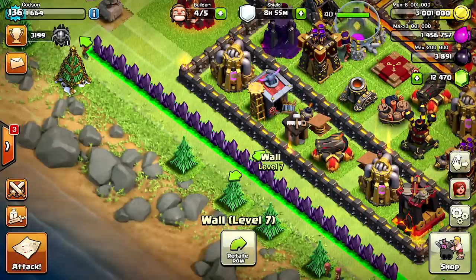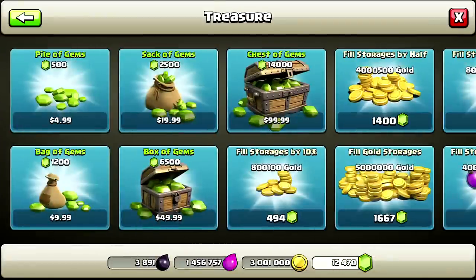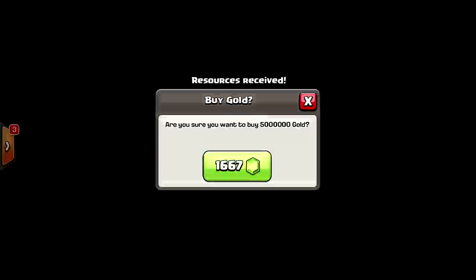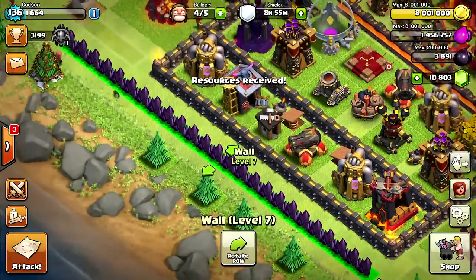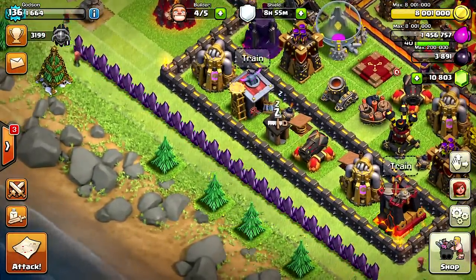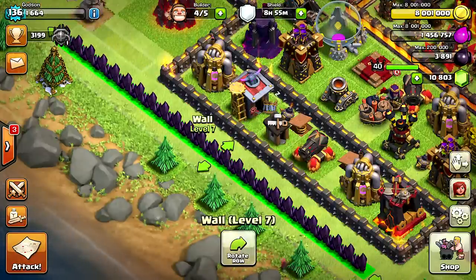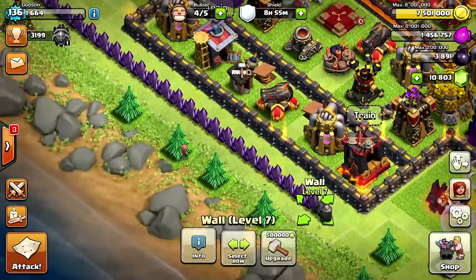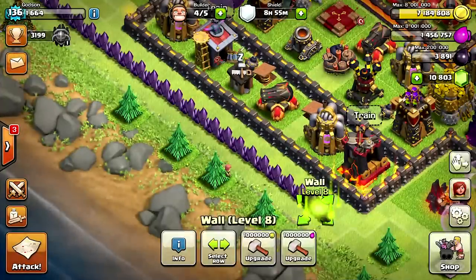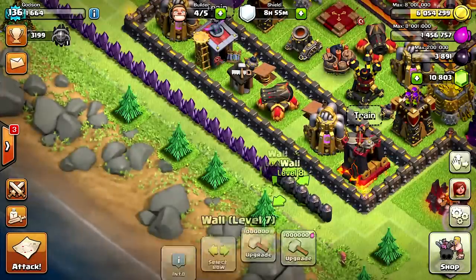Wait a minute — why can't I upgrade? Do I need more money? Let me get in here and get some more loot. Maybe I'm out of money. Hmm, I guess I can't upgrade all of them anymore, I have to do them individually or something. That's okay, I think we only have maybe three or four more levels left on the walls. So we're just doing them individually and see if we can keep going.